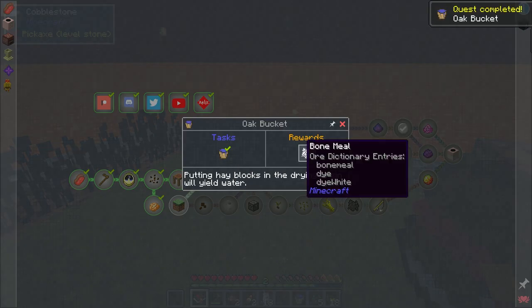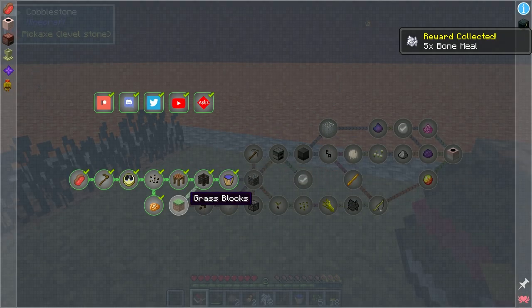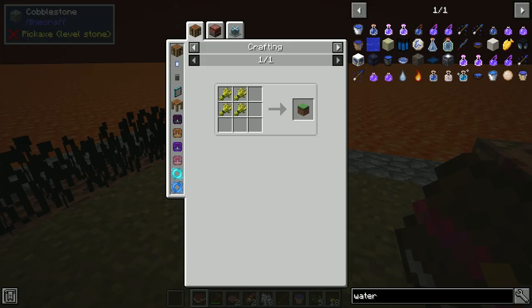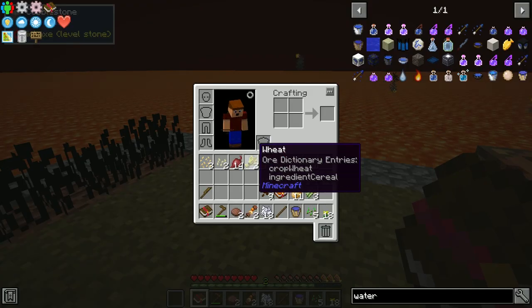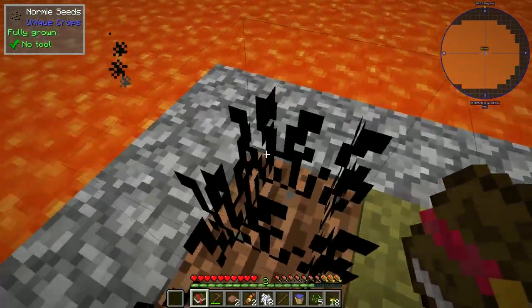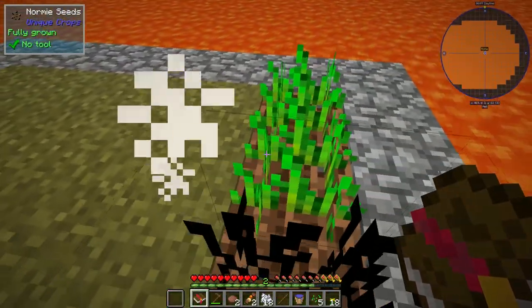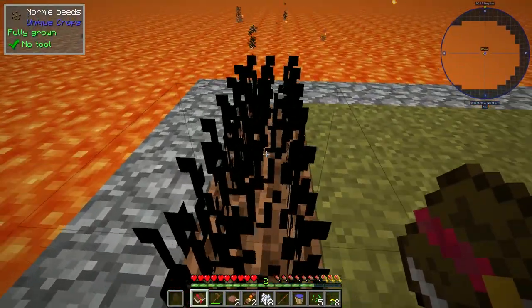I wouldn't be surprised if it just evaporated in my pocket. Now it wants me to make a grass block, crafted with wheat. Wheat can also come from normie crops. Just four wheat makes a grass block, but nine wheat makes the hay bale. I was getting wheat from the normie seeds, and of course wheat seeds give it as well. So I've been kind of mixing the two and just strolling back and forth. Once something grows, I harvest it and keep going — I have a decent little system going.